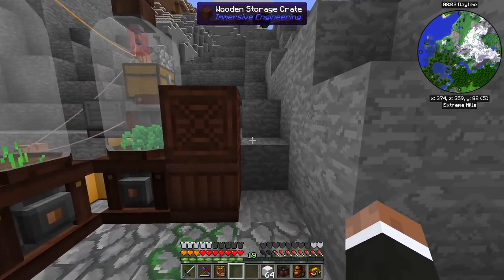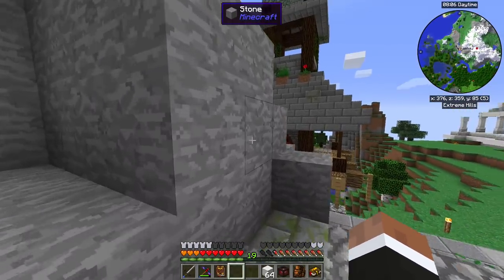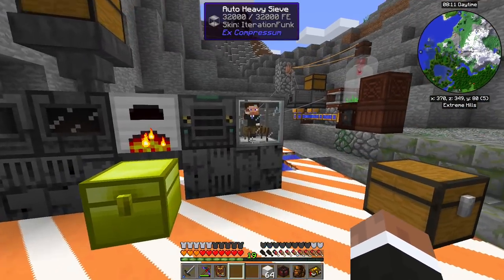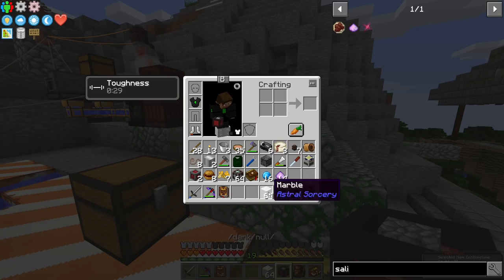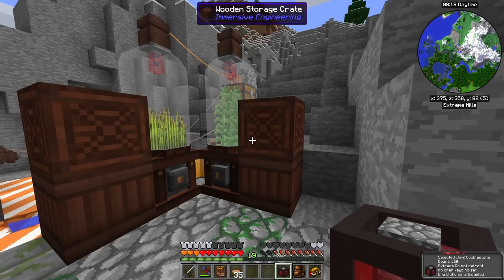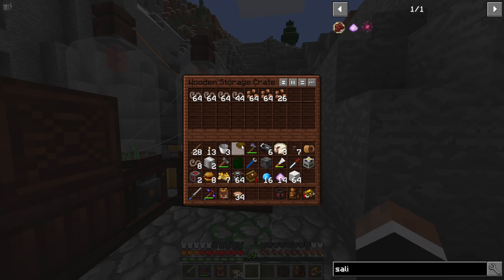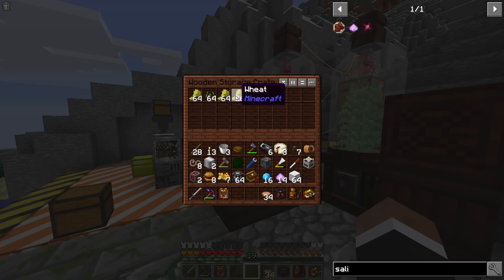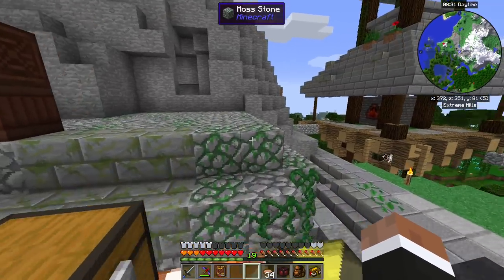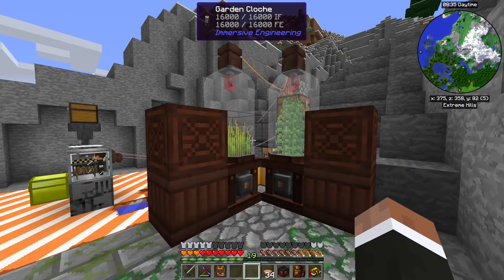So I think what I want to do is use the liquid starlight interaction with lava as a sand generator, and then compress that and put it through the sieve so I get some passive resources going. Then I think we can get rolling on some more tricky stuff. This works great — now I could insulate all the things, and this should be enough biofuel — it's pretty self-sustainable. I just need to hook it up in a loop, and that's gonna be neat.